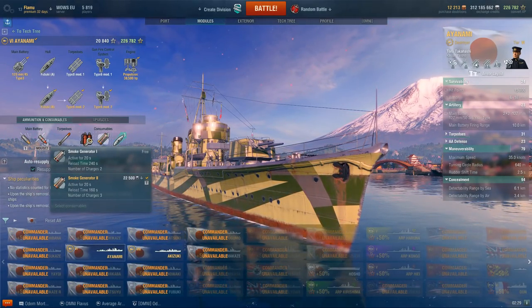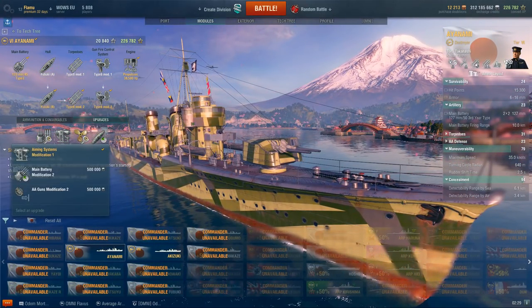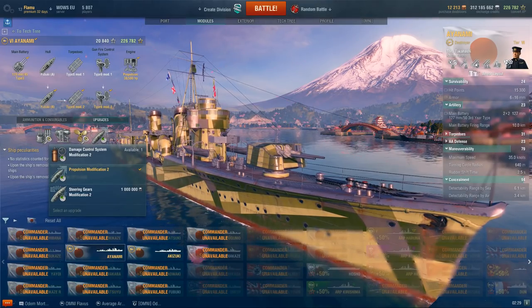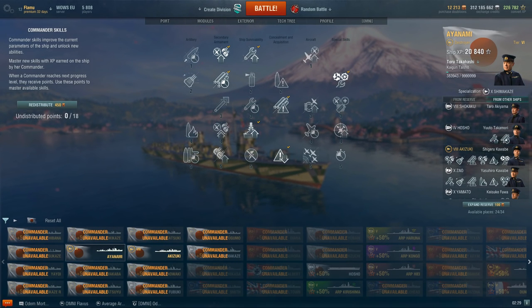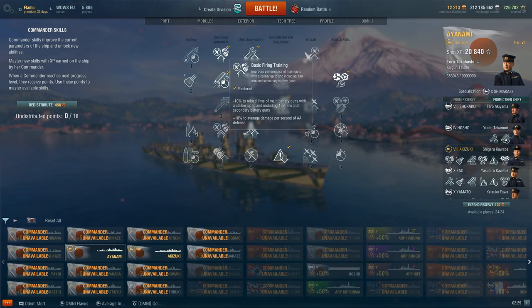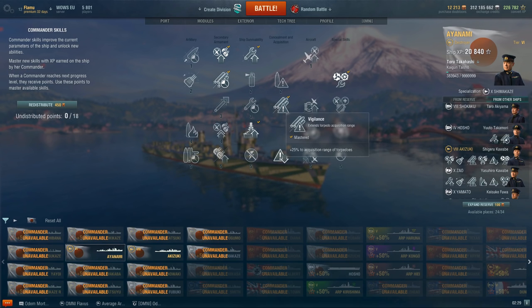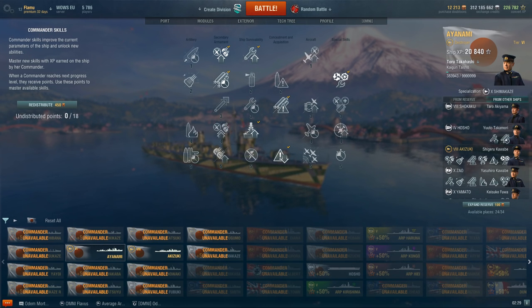Consumable-wise: always recommend premium smoke, premium repair if you can afford it. Upgrade-wise: Main Armaments Mod 1, Aiming Systems Mod 1, Propulsion, and finally Acceleration - not Turning Circle, because rudder shift is already 2.5 seconds so you really don't need it at all. Captain perks-wise: Basic Firing Training first, followed of course by Last Stand, followed by Vigilance - though you could use Superintendent. I personally like Vigilance on a lot of my DDs, especially IJN, where you don't use smoke that much. Then Survivability Expert and Concealment Expert. 16th and 17th point in Torpedo Armament, and the last point in Basics of Survivability.